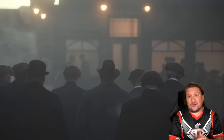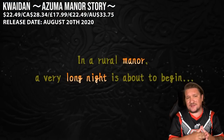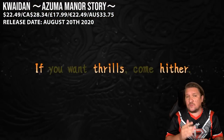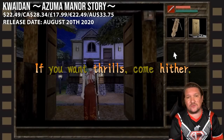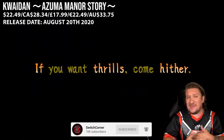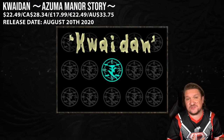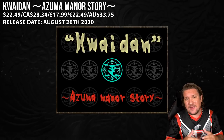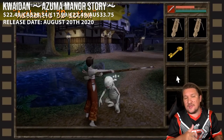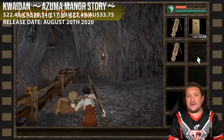I'd be lying if I said this next game looked good in the traditional sense, but Quite an Assume a Mana Story has me curious for sure. It's supposedly been in development for 9 years, and by the visuals I probably would have guessed that. Something about it looks interesting though — it's combining 3D horror action with point-and-click adventure. You explore an old Japanese manor rigged with traps, puzzles, and what appears to be demons. It kind of looks like a cell-shaded build of old-school Tenchu, inspired by games of the early 2000s, and I'm kind of hoping for a cult classic.